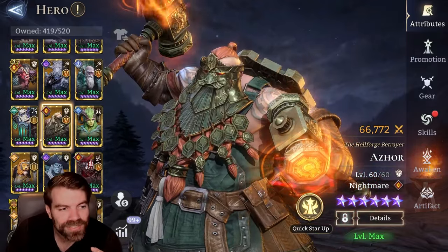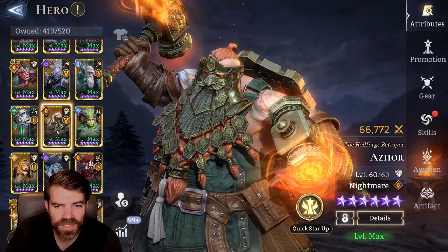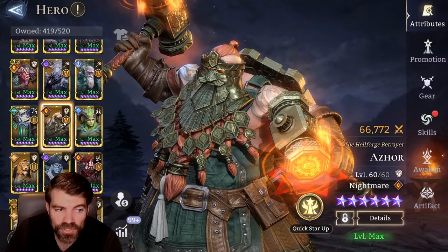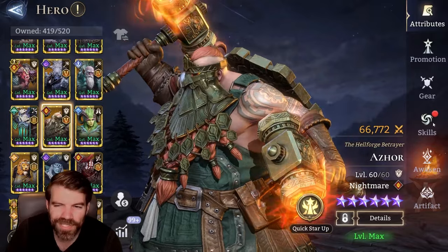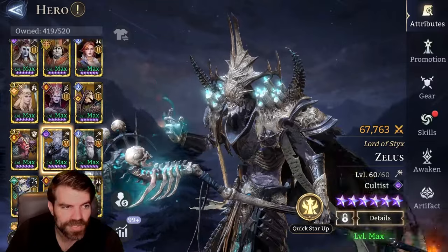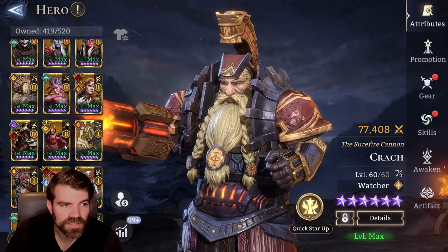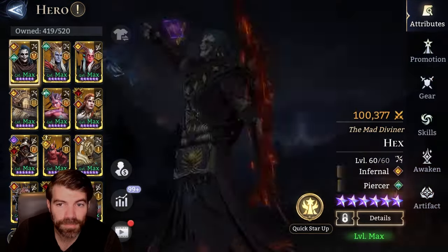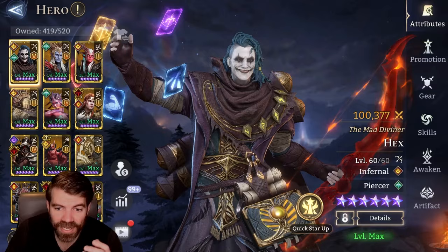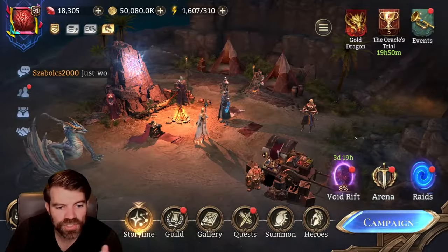Another huge reason to keep legendaries is you can get really high BP on Awaken 5 legendaries, especially if you have them skilled up. Sometimes you don't want to do that with heroes you've sold. I have sold a couple of Zealous too. Getting high BP is a great use - some of these legendaries have really high BP once you get Awaken 5 and skilled up. My Hex, for example, is over 100k now, and that's important for things like GVG.